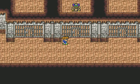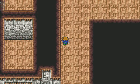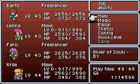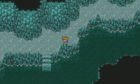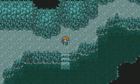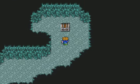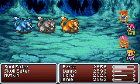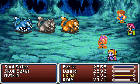What else is here in the dungeon? There's a big creature but I cannot open it — I'll have to ignore it for now. I'm out of the River of Souls. There's a treasure chest with an Iron Draft. Here's some neat enemies: Soul Eater, Skull Eater, and Nutkin.